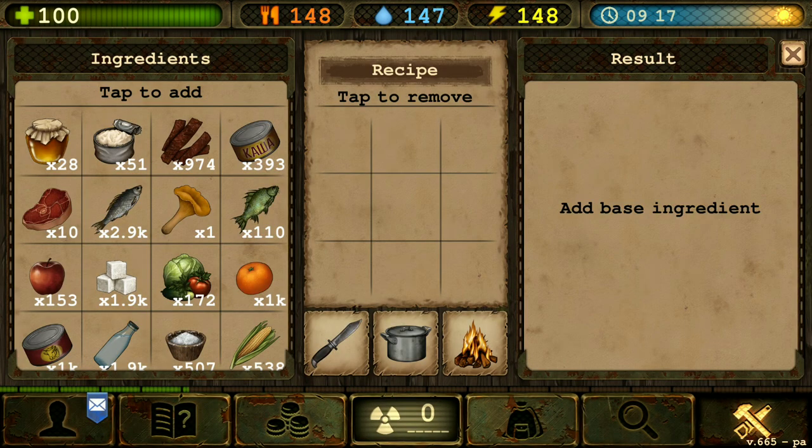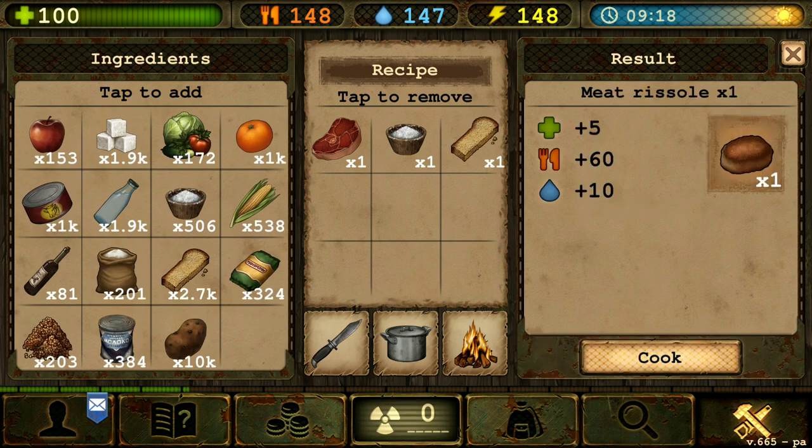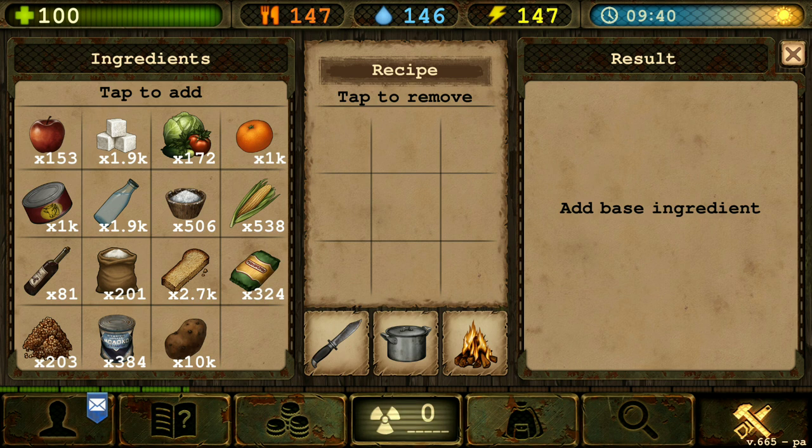Next we're gonna do the meat risole. That's gonna be one raw beef, one salt, and one rust. There we go. The meat risole baby.